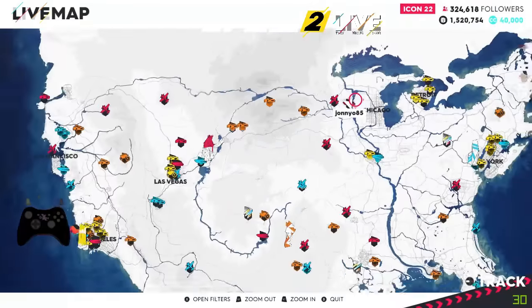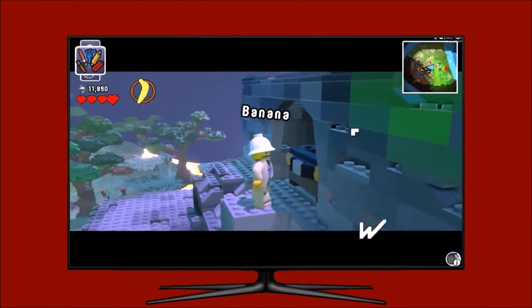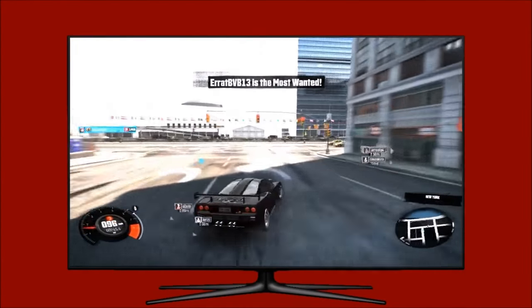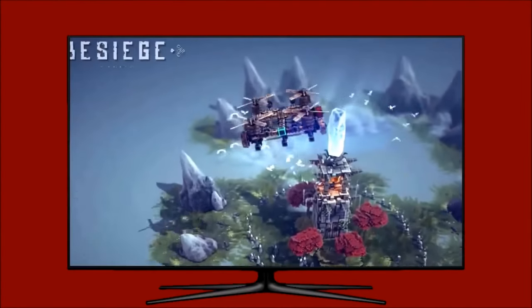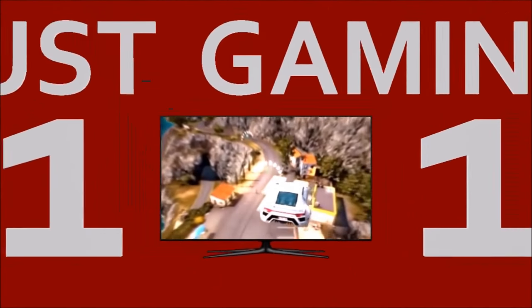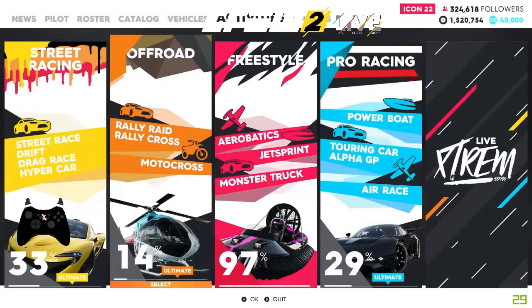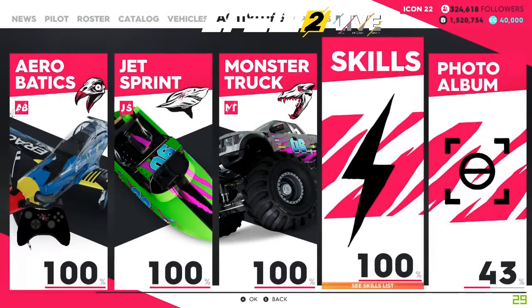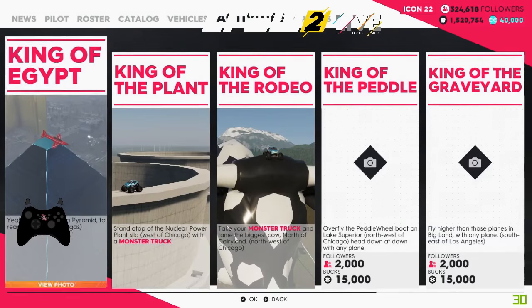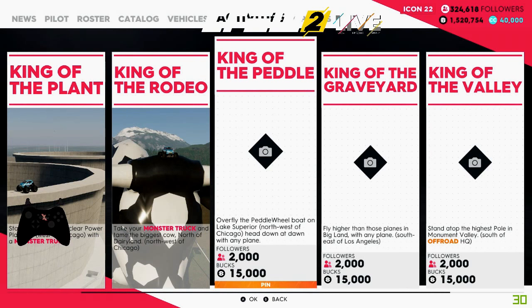On The Crew 2 I will show you how to get King of the Pedal. So we need to go freestyle, photo albums, King of the Hill and then King of the Pedal. Overfly the pedal wheel boat on Lake Superior, northwest of Chicago, head down at dawn with any plane.